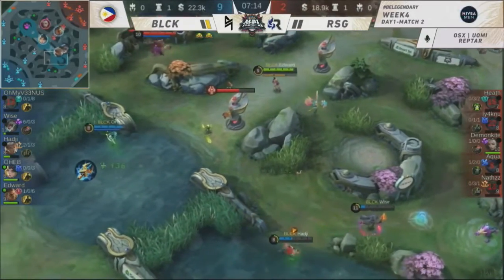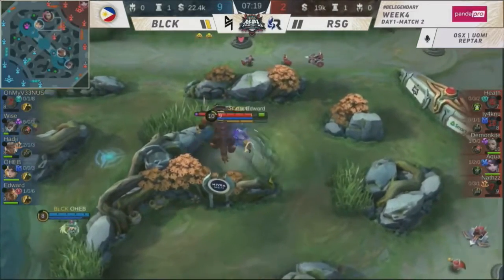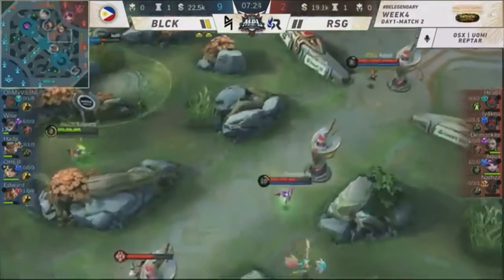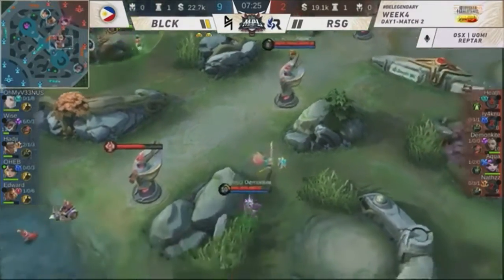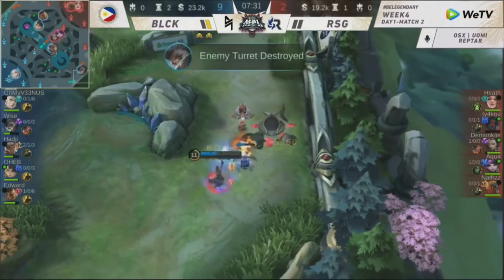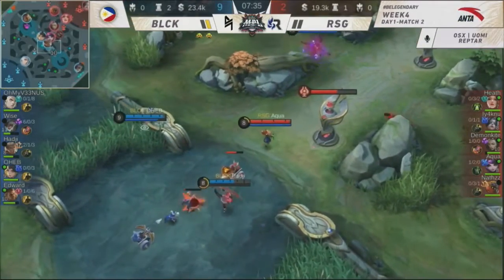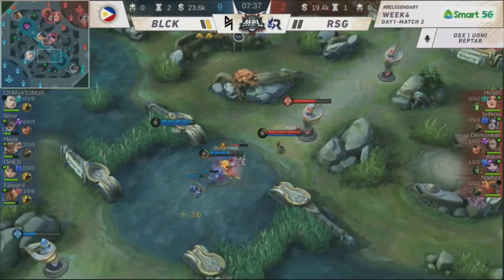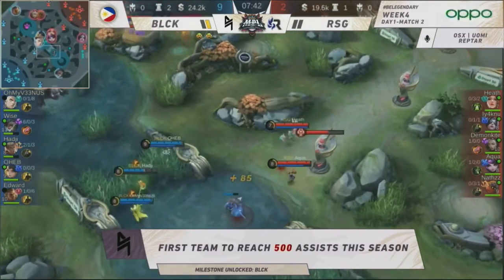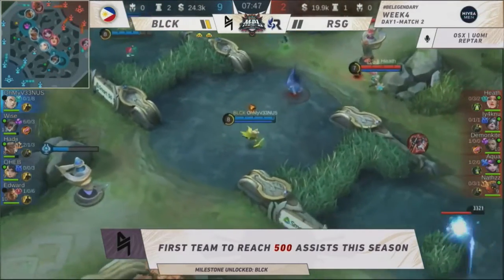That's almost four members out — it's a four-for-one trade. Only Oh My Venus going down. Might just be a wipeout. Demon Kite falls. RSG lost that fight mainly because they lacked damage. The sustain from Oh My Venus was more than enough to keep Blacklist alive. The moment Haji came in on the backline together with Weiss, baiting out everything — it was just overall team play that gave Blacklist International that win.